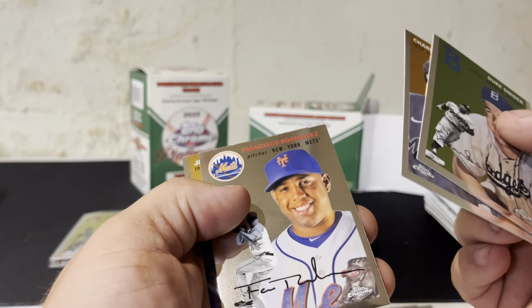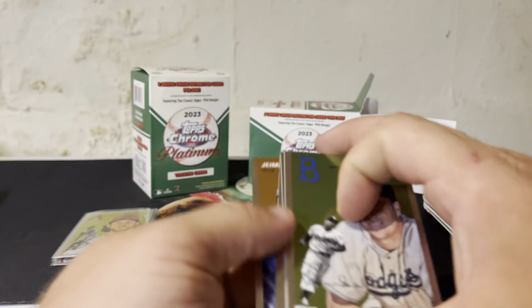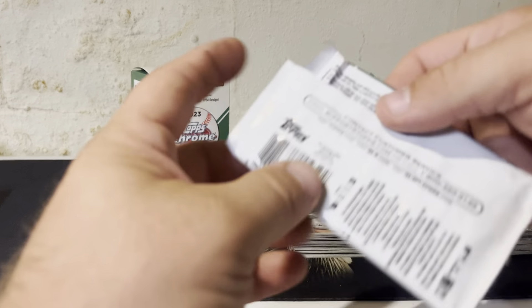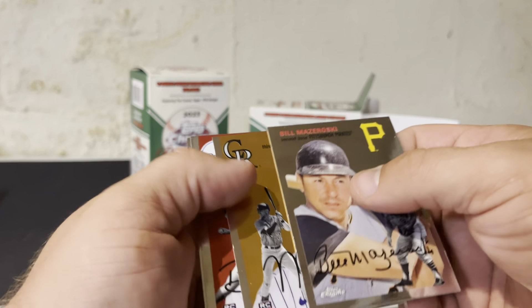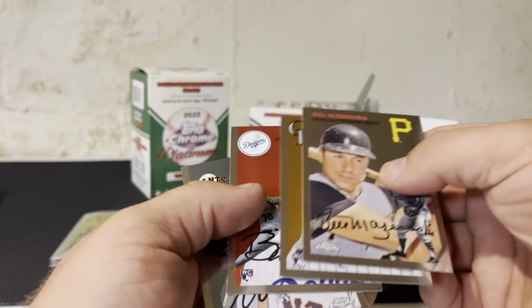Duke Snyder, Charles Blanc, there's Francisco Rodriguez, and Heimer Candelario. Dude beat up my Guardians — shelled Tanner Bybee for two home runs, and that was the difference in the game a couple days ago. Only a little sour. Speaking of sour, there's Nolan Jones, Bobby Miller, and Mitch Hanager. Just the base pack.